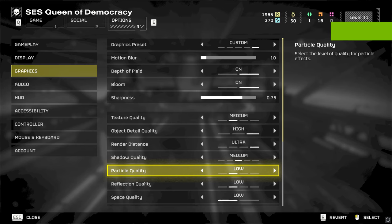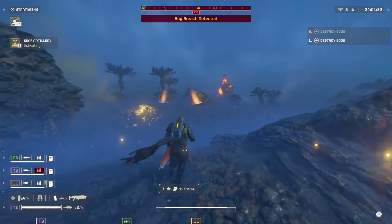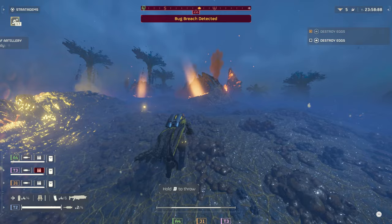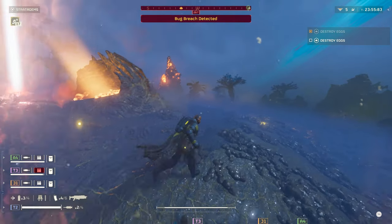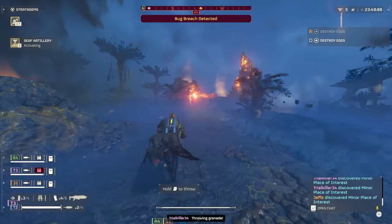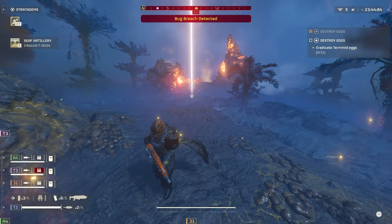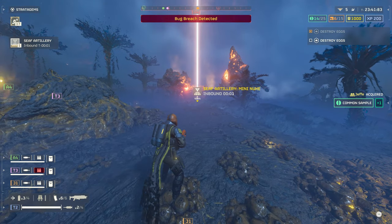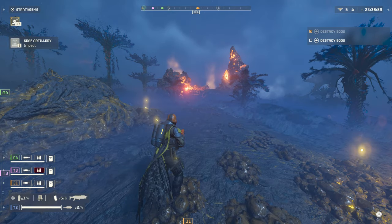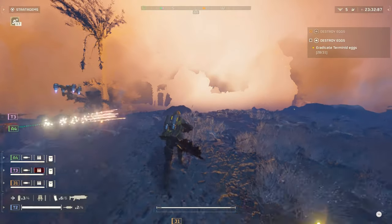Particle quality affects a ton of things in Helldivers 2, especially explosions, fires and smoke. At the lowest settings all these will be blocky, low resolution and immersion-breaking. Turning it up can massively impact performance, with effects such as bright lights and muzzle flash giving a 20% performance cost at the high setting. Going from lowest to medium is only a 4% difference, making the game more enjoyable without impacting gameplay in intense combat. Medium is preferable here.